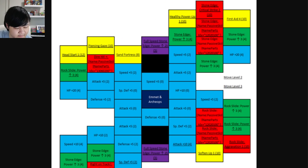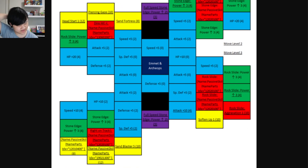Sand Fortress prevents stat drops in sandstorm — similar to what Tyranitar has, basically Impervious but in sandstorm. Piercing Gaze isn't a big deal since you already have plus two accuracy from the trainer move. Head Start is rarely used. The grid isn't that great overall — Crit Strike 2 on Stone Edge is nice, and Sand on Sync isn't bad, but you're going to run him with a sand user anyway, so most of it is underwhelming.